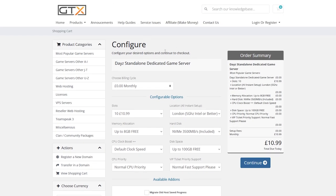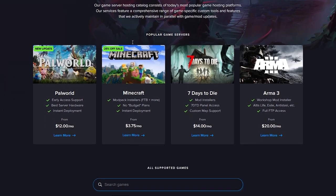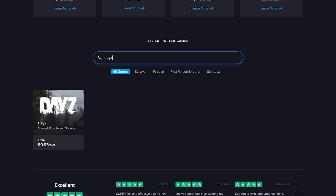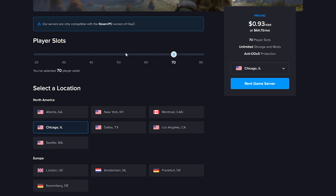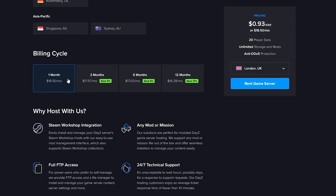GTX Gaming has really good high-quality servers, but the best server hosting of these three is Host Havoc. Host Havoc has really good high-quality servers with a smaller game selection, but we're only interested in DayZ. If you can't find DayZ on the homepage, go to Game Servers, scroll down, and type DayZ to find it. They can start up pretty cheap. Once on the DayZ page, scroll down to change player slots and select your server location — I recommend choosing the closest one, which for me is the UK.